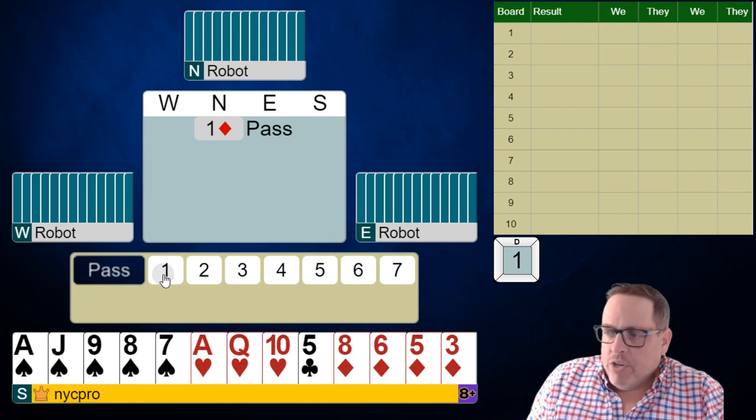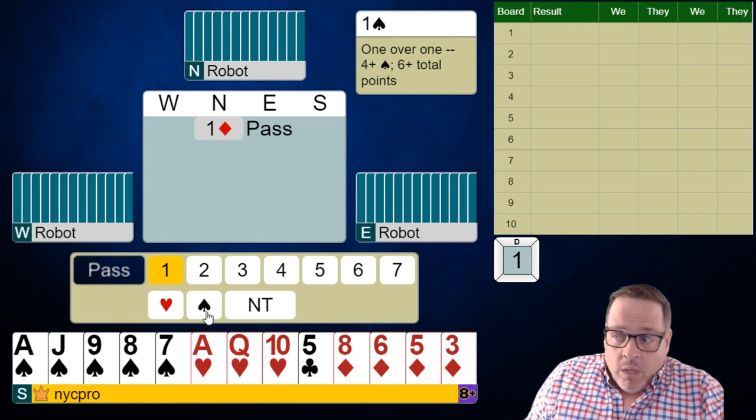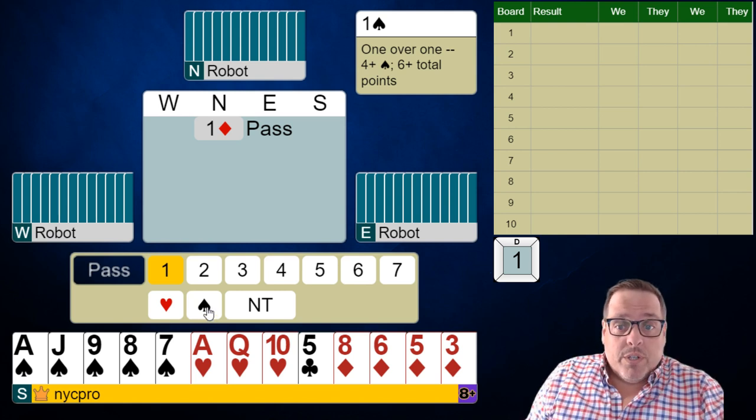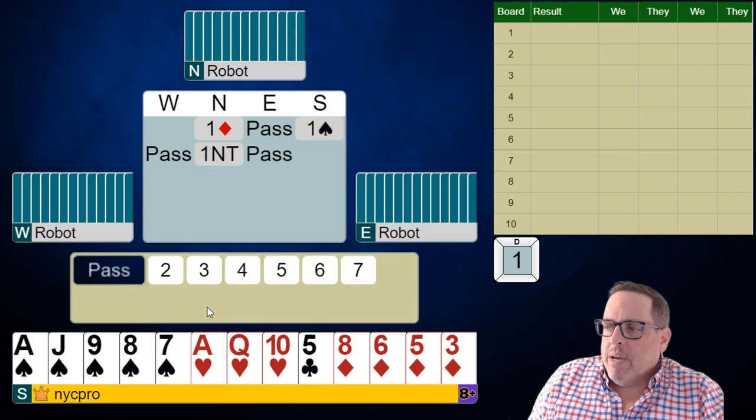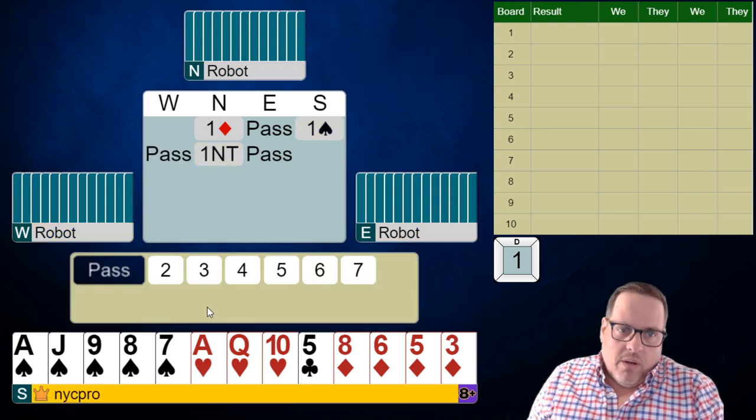So we're going to start with our just one spade response. Remember, we're at the one level. We're making a forcing bid. This could be six, this could be 26, right? We're just going to bid a spade, see what we get on the way back. And there is one no trump. Make your call, folks. What is it?